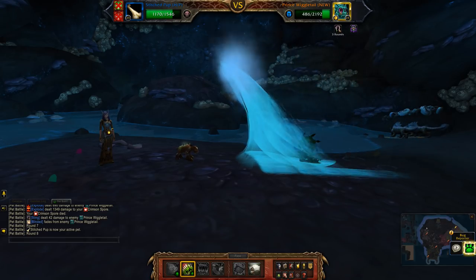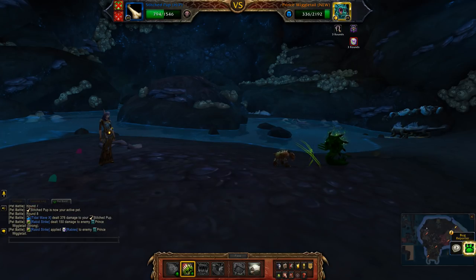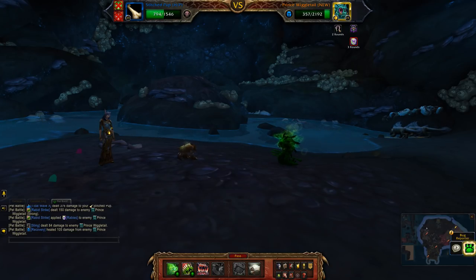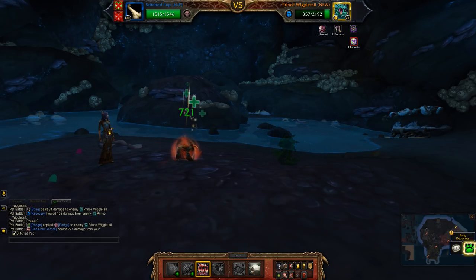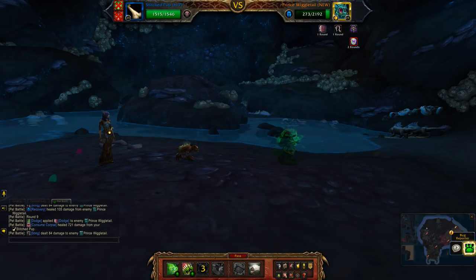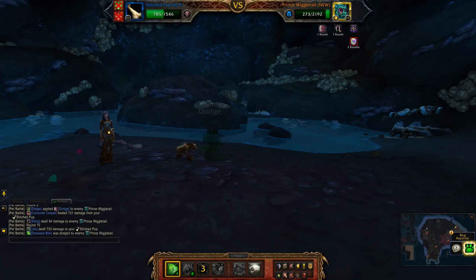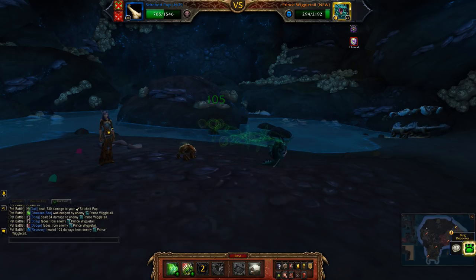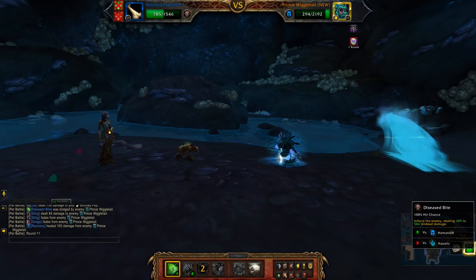Rapid strike. He's about to dodge again so I'm going to consume corpse — gives me some insurance at least. Then I'm going to just use a one-turn ability until his dodge drops off, which it just did. So I'm going to use disease bite again.